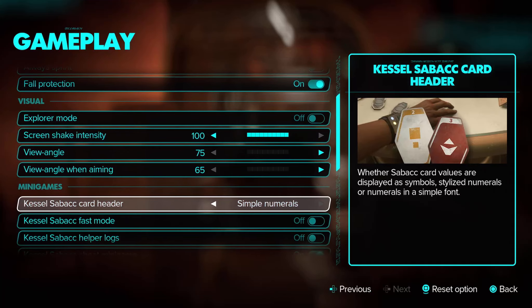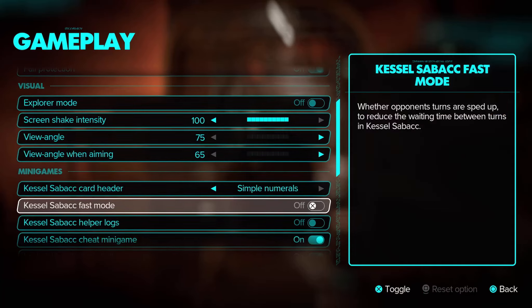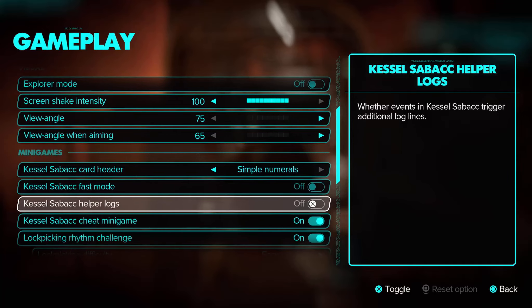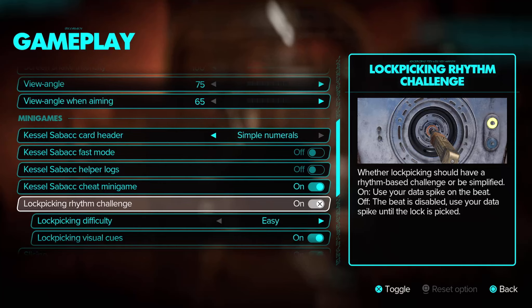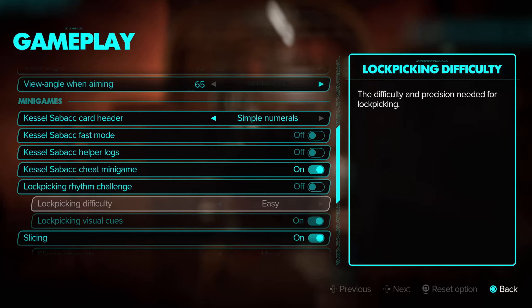This has something to do with the card game — I don't even really look at this, to be honest. But I'll show you anyway. The lockpicking rhythm challenge: you can turn that on and off — whether lockpicking should have a rhythm-based challenge or be simplified. When off, the beat is disabled and you just use your data spike until the lock is simply picked. You can also change the difficulty.